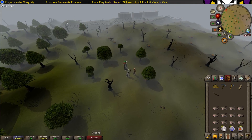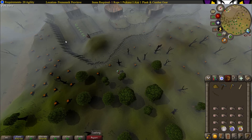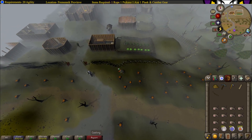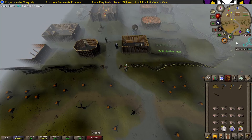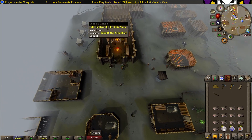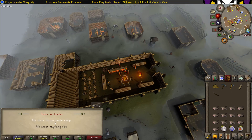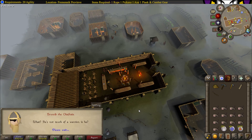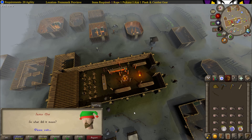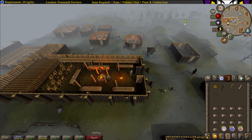Now head west and talk to the chieftain of Rellekka. Enter the long hall and talk to Brundt. Talk about the mountain camp. Ask if it contained vast magic, and then head back to the mountain camp.